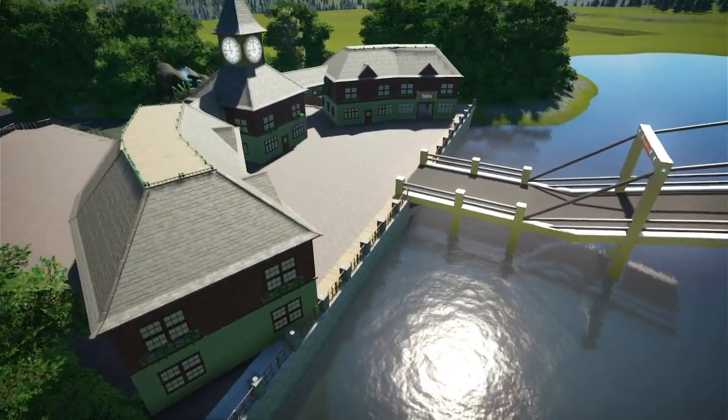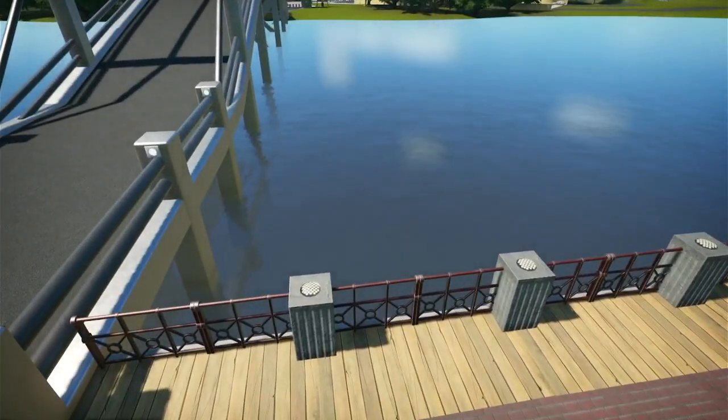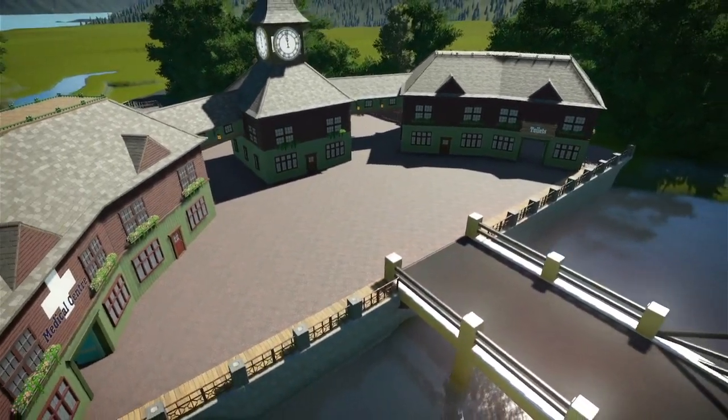I've seen this sort of technique used quite a lot, even in real parks. You see this type of wall with a fence going around the edge, especially when there's lakes and stuff in parks. And I think it turned out well. It looks quite nice. The pillars that you see in between the fences have got some lighting, so in a bit we'll change it to dark and then you can see what it looks like at night.